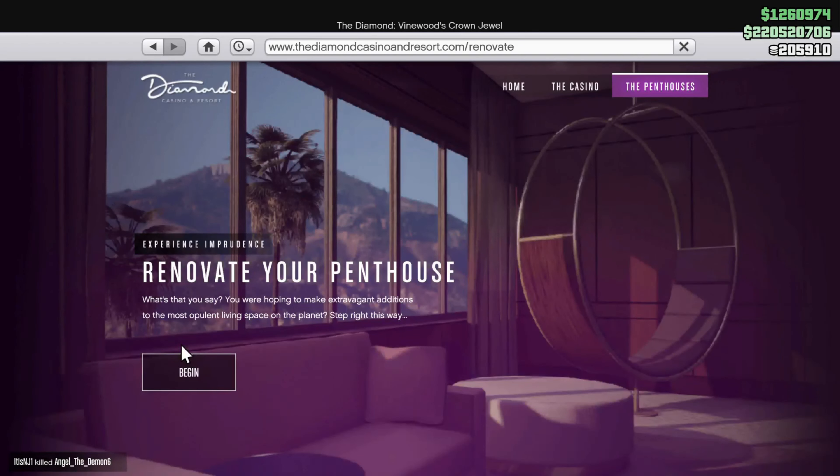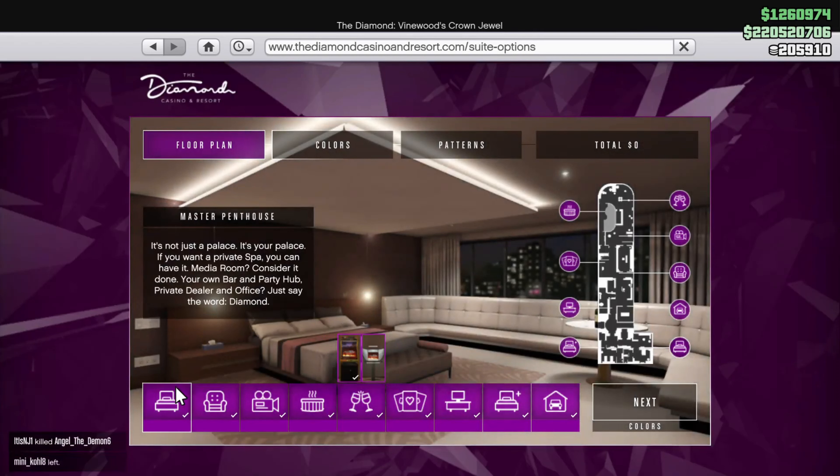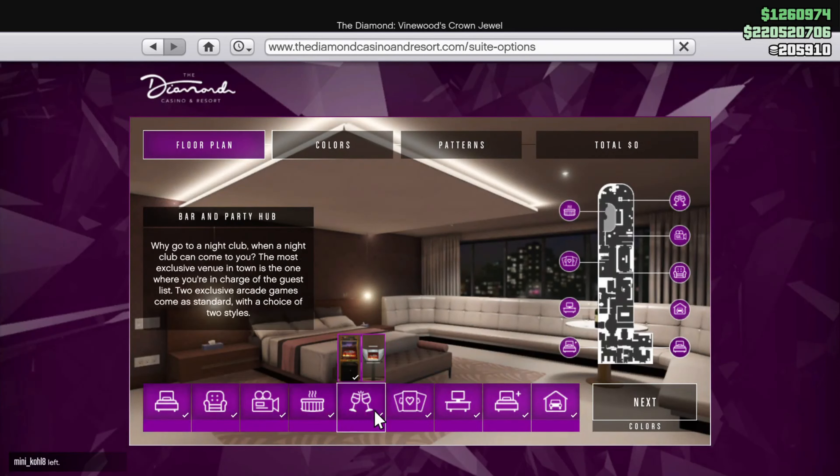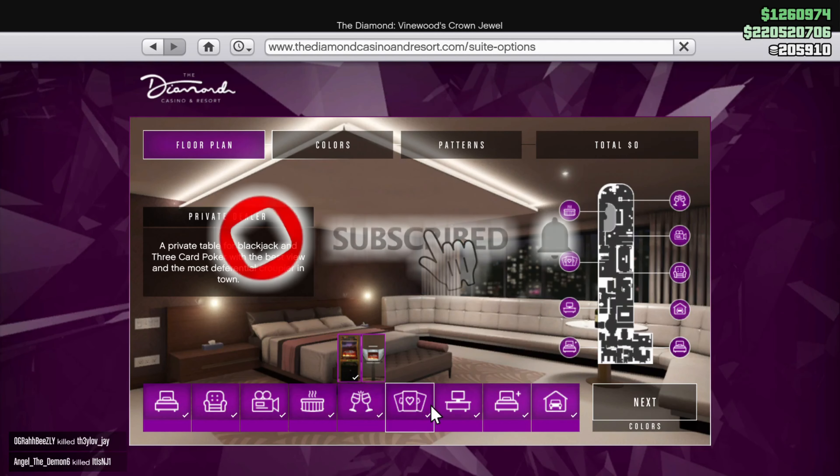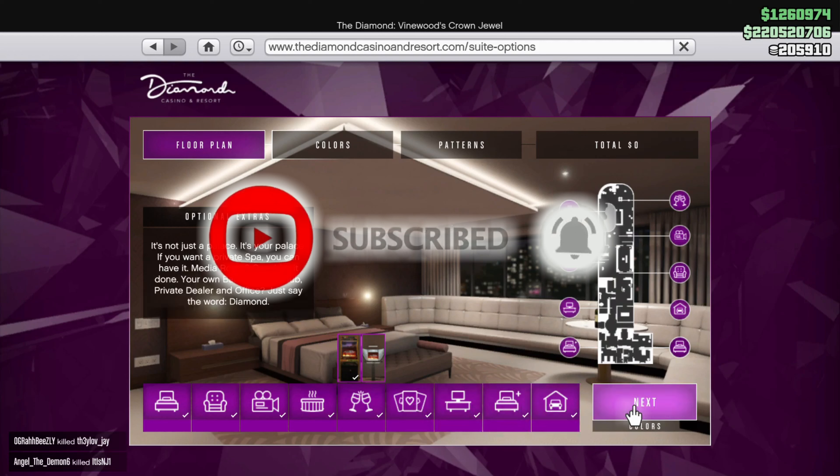Scroll all the way down and go to Penthouses. Mine says rent, but yours may say buy or something like that. What you guys want to have is this Blackjack dealer table right here — you want to buy that. It might quote you a million or a million and a half. It's definitely worth it. That's what you guys need for this glitch.